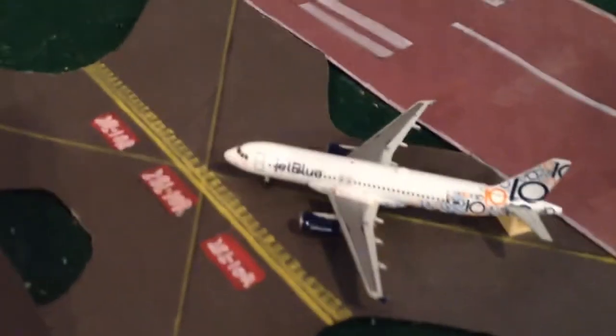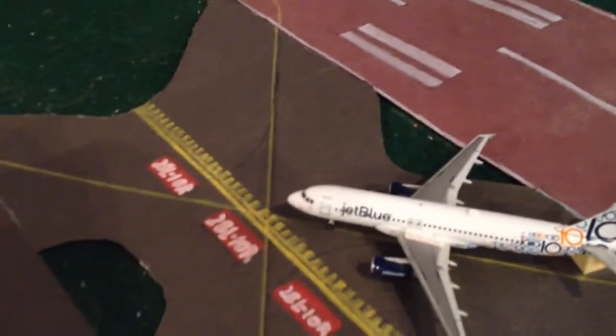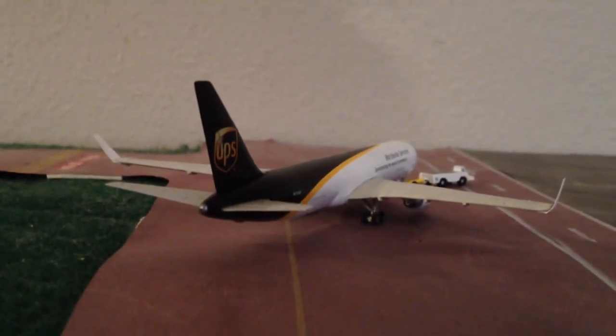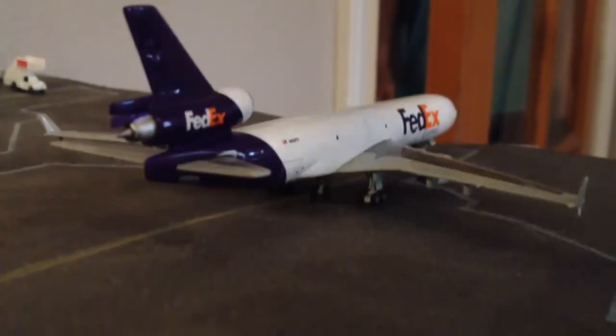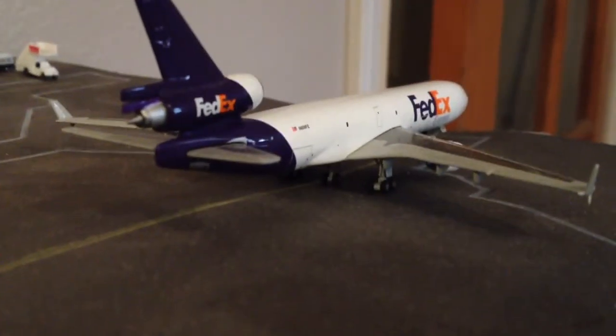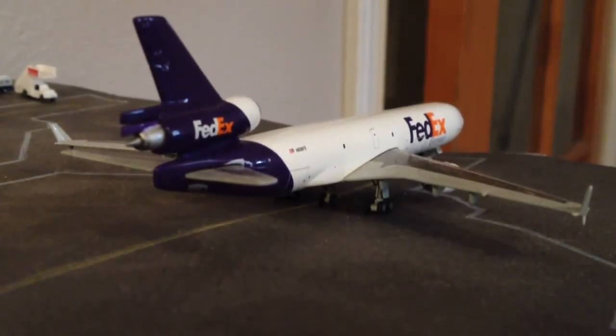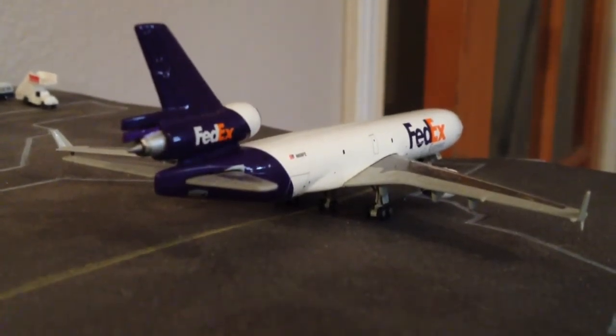Right here we have a JetBlue A320 which is just coming in from JFK. And we have, just pushing back, a UPS 767-300 which is going to Ontario. And then right here is a FedEx MD-11 — he's going to Anchorage in a little bit.